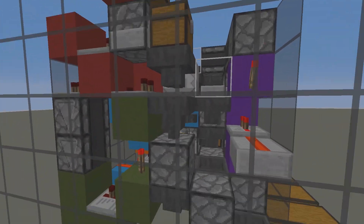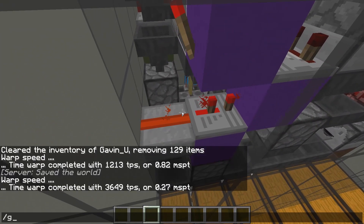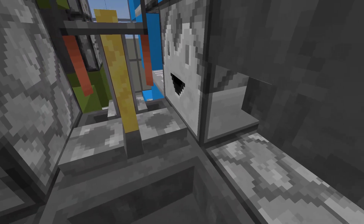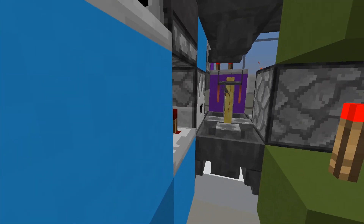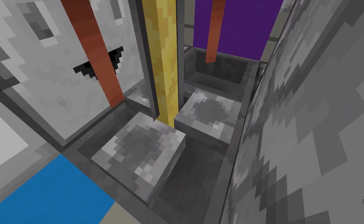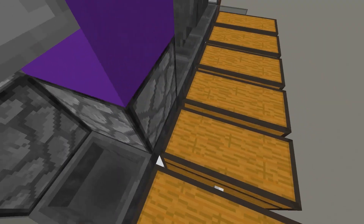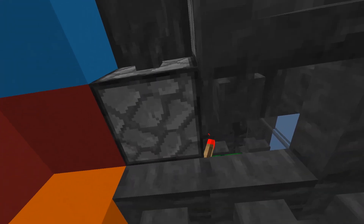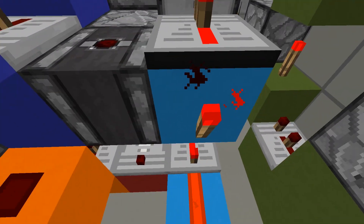Next up we have potions. This is also pretty simple, as has been shown by a number of other people. Simply have the blue circuit here ready to dispense the potions into this brewing stand. If they go in, they're confirmed as potions and are put into this chest here; otherwise they flow through this hopper into the dispenser where an elevator takes them back up to the next stage of the machine.